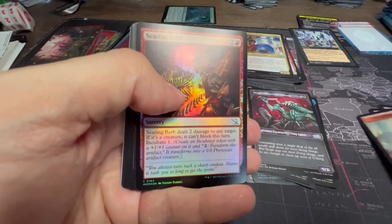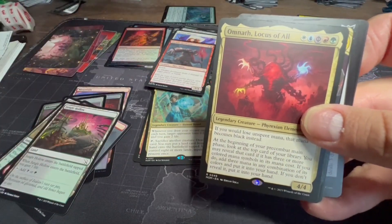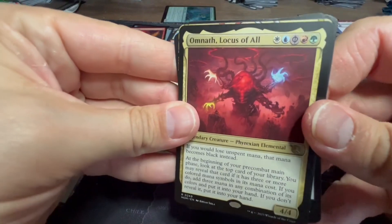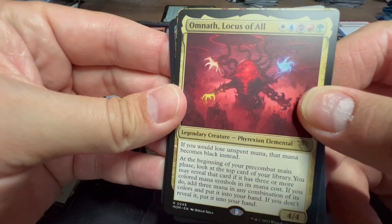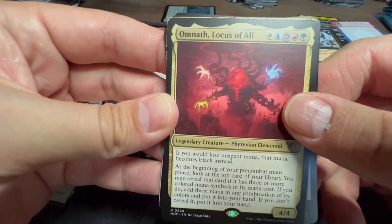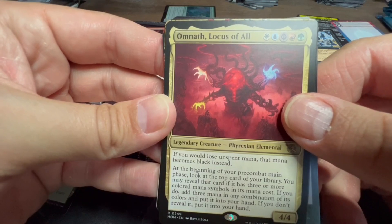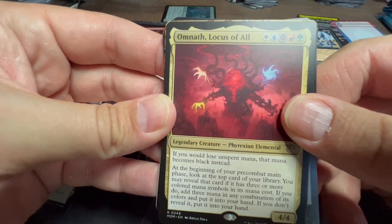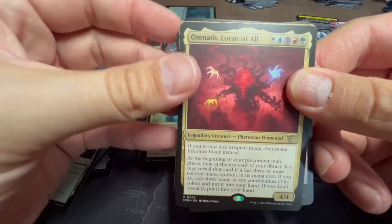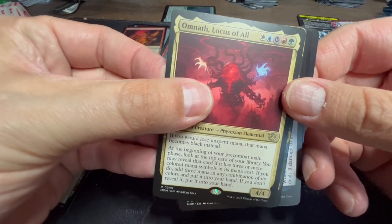Another Warrior token. Searing Barb as our foil, and there's another Omnath — the buy-box promo for this set. Finding another one is always a good thing. Wubrg with a Phyrexian black: if you would lose unspent mana, that mana becomes black instead. Float all your mana, it becomes black. At the beginning of your pre-combat main phase, look at the top card of your library; if it has three or more colored mana symbols in its mana cost, add three mana of any combination of its colors and put it into your hand. I could see running this as a three-four-five mana deck for constant draw.